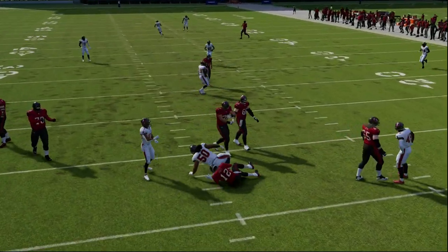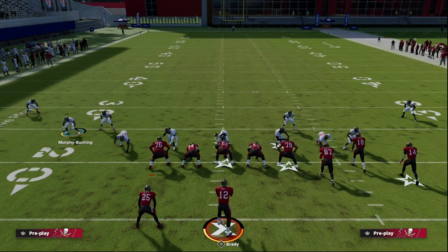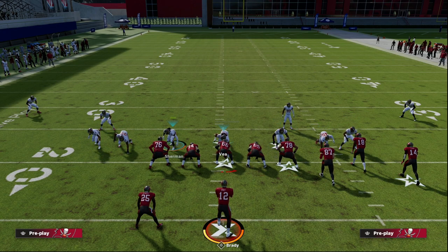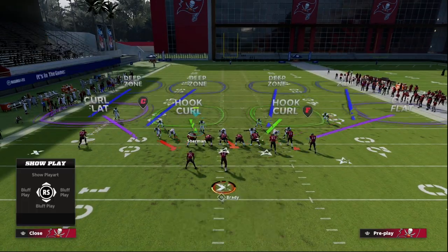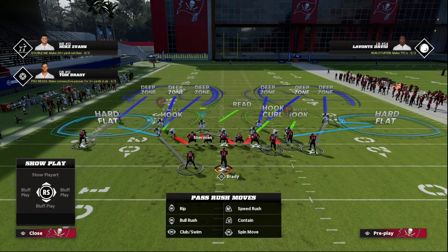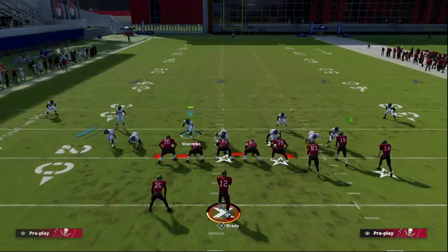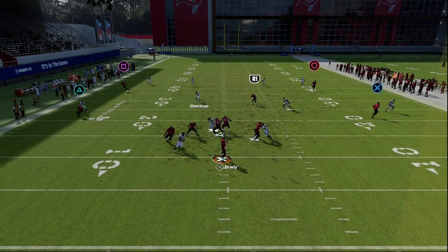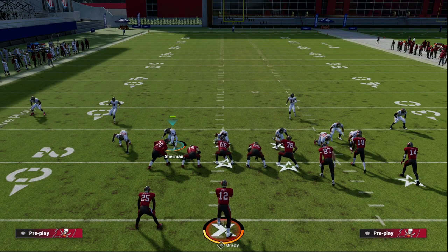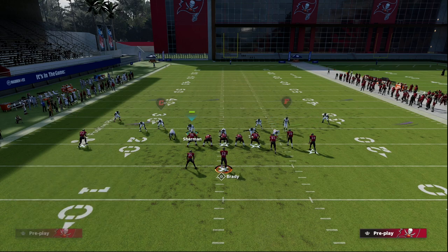If you want more of a coverage setup, Cover 4 Drop stock is really, really good. You might want to bring this guy closer in Madden 23. Shading coverage underneath is a strong option here — you just want to blitz your user. If I'm playing an escape artist I'll hit contain rush; if not, I'll let the D-linemen rush and you'll get really good sheds — probably the best in the game. You've walked the safeties into a place where they're really effective against seam streaks, crossers, and quick posts.